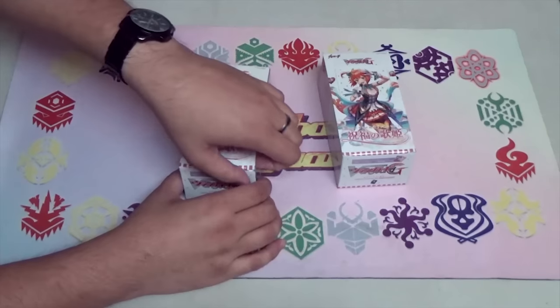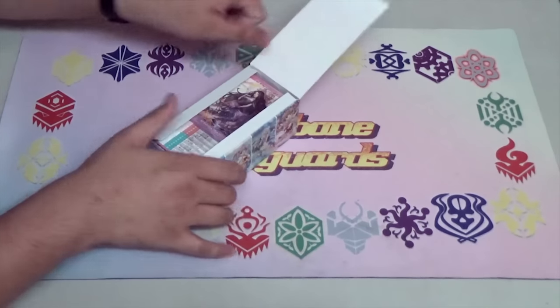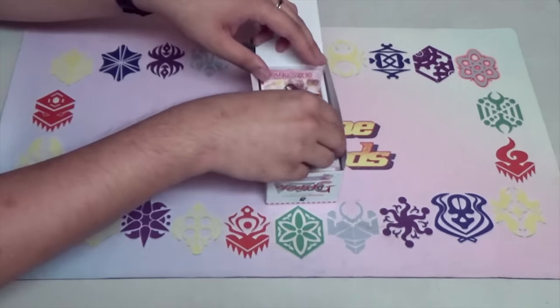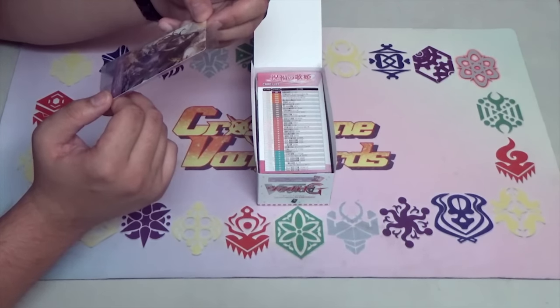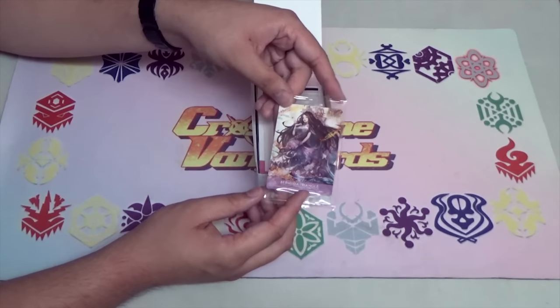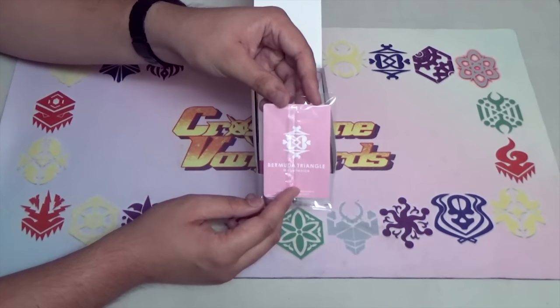Without further ado, let's just open it up. I'll open one box first. Opening up, the first thing we'll see is the clan card. I got — I don't know her name, Lady? But at the back it's the pink color Bermuda Triangle clan card.